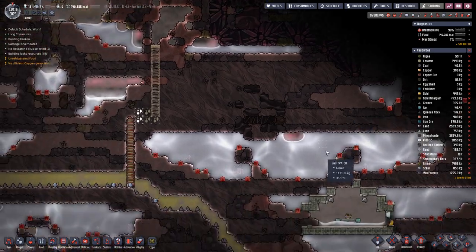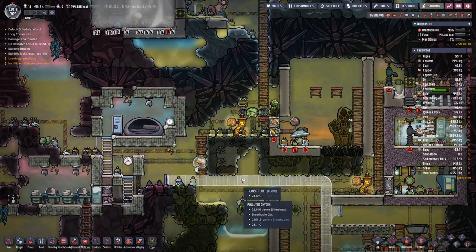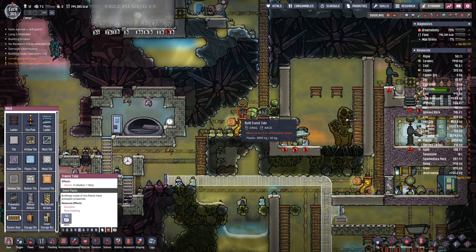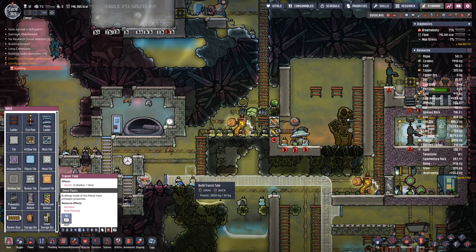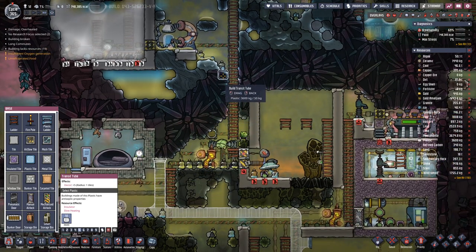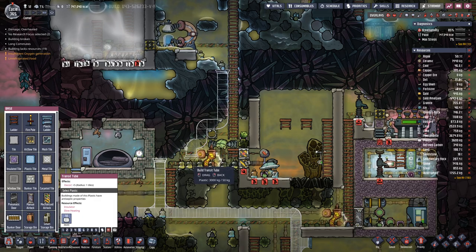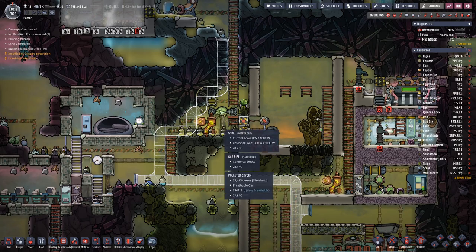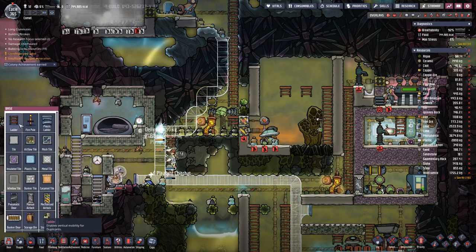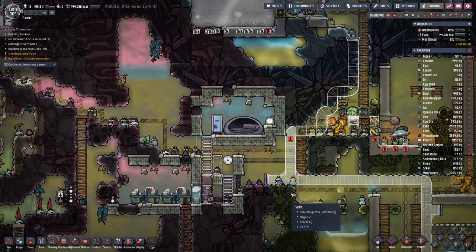But then we might think about getting up here on top. We cannot cross there, so I guess we'll have to do this anyway. Something like that. I hope they can reach everything — probably not. We add one here, that should help.